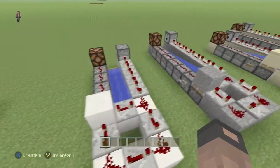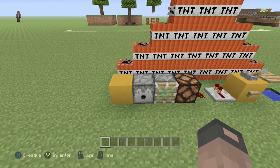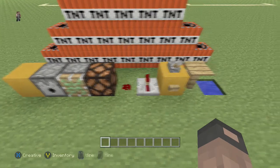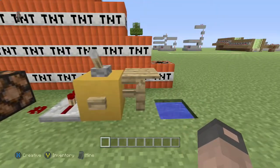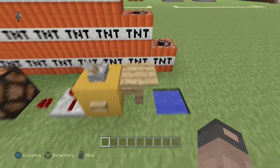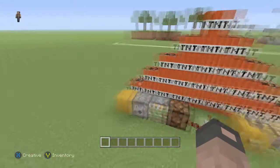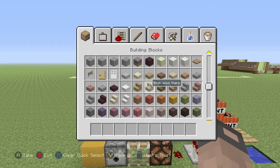So this is what we're gonna need: a building block, whatever type you want; dispensers; sticky piston — this is optional; a redstone lamp — I like it but it's kind of hard to get if you're still beginning in the game; redstone dust; redstone repeater; either a lever or a button; water; and some sort of launching platform for the TNT. I prefer a fence and a pressure plate.